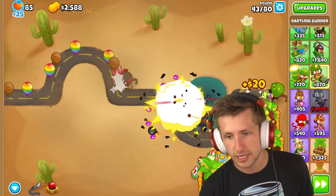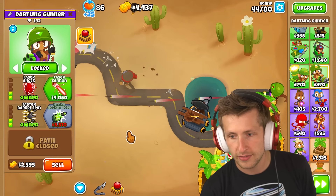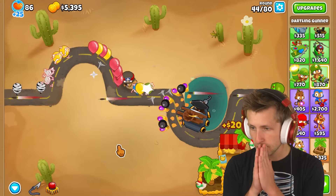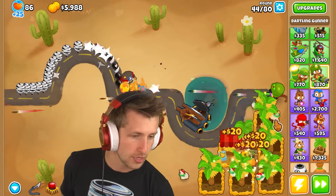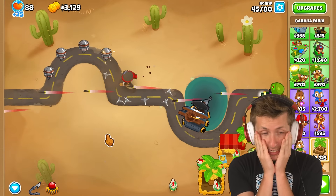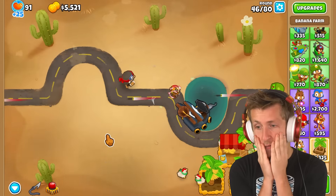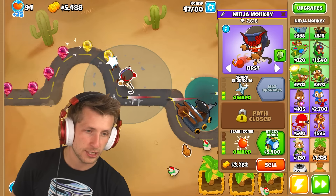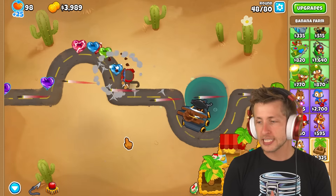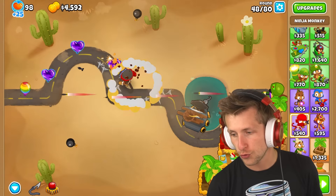Now we're going to be able to actually deal with most balloons. Let's go ahead and get ourselves another marketplace. We have to deal with a camo MOAB and a BAD. It's crazy to think that actually just everything is camo detection now. I definitely want this guy to be flash bomb, stinky bomb — we definitely want MOAB demolition. We need something that's going to stun and take out MOABs and just shred through them.